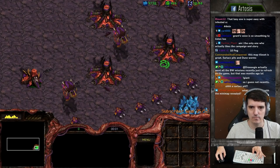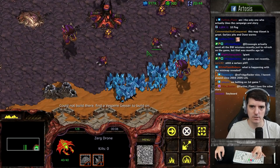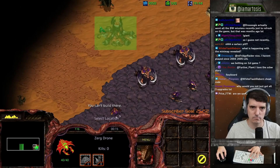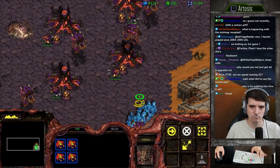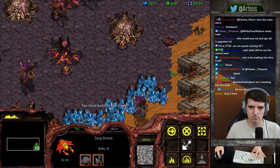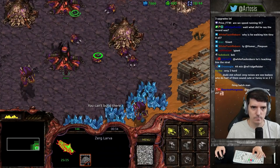Alright, this is my type of mission. Faster, faster - hatch, hatch, hatch, sunk, sunk, one gas. It's like a hard race, spend that money. Send that army up north because you need an expansion to stop running out of cash. For your first drones you're going to turn them into evo chambers and hydralisk den.